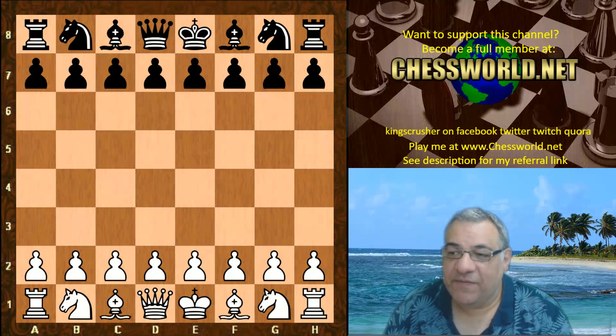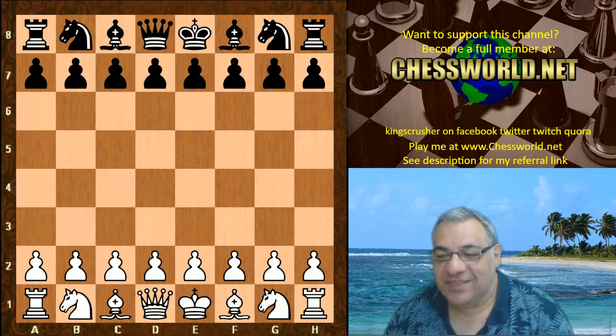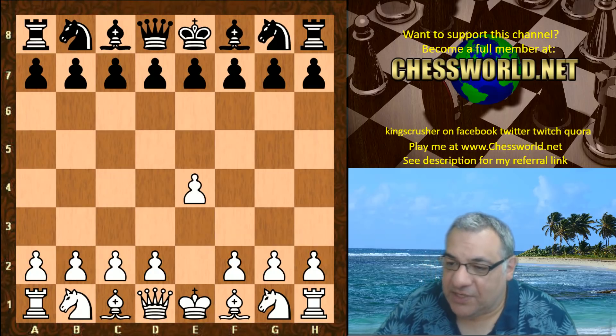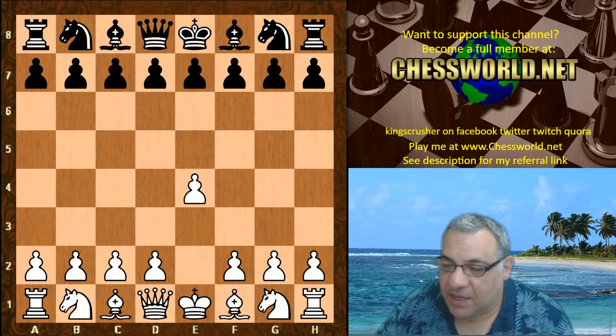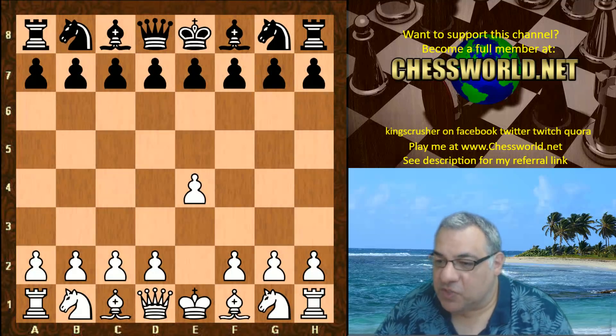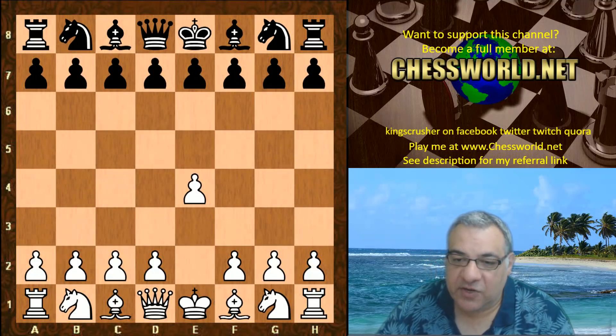So Leela ID triple-one four-nine against Stockfish 7. Let's see what happens when those two meet. The hardware: GTX 1080 for Leela and Stockfish on four cores. Time control: two minute game with a one second increment per move.